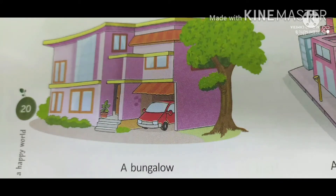Huts are made of mud and straw and have to be rebuilt or repaired every year. Some bungalows have a garden. They are very strong. Bungalows are made of bricks, cement and wood.